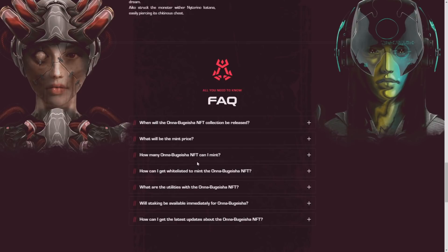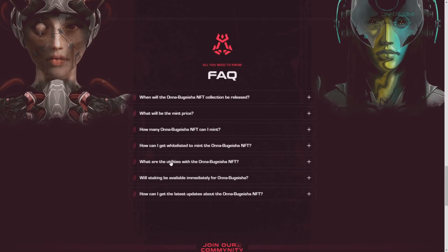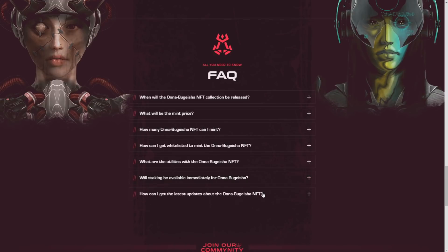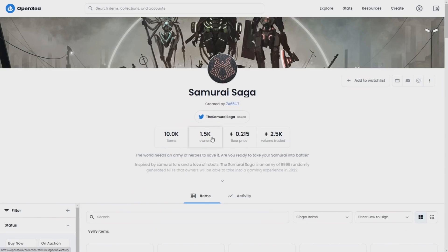To get whitelisted for the mint, join their Discord — there will be notifications about it. The Onabu Geisha NFTs surpass a typical PFP collection: they provide access as playable characters in the upcoming game, can be staked to produce Genki tokens, and have the ability to breed NFTs from the upcoming Teen Samurai collection. Staking will be available immediately for Onabu Geisha holders.